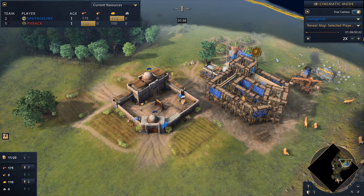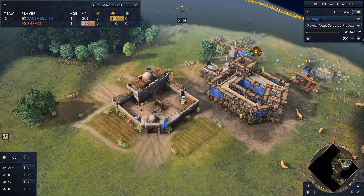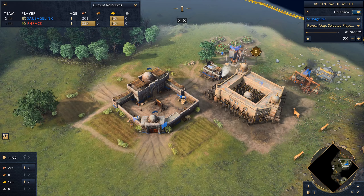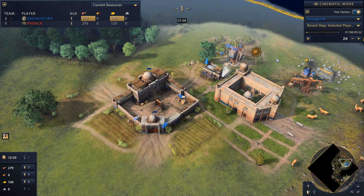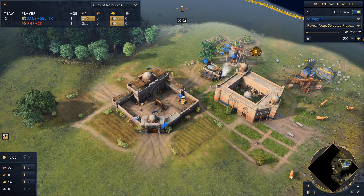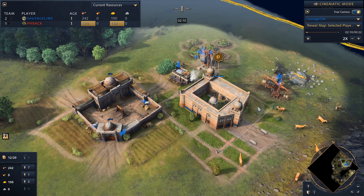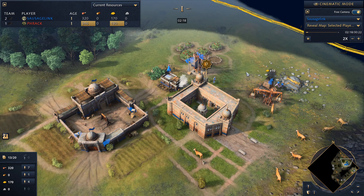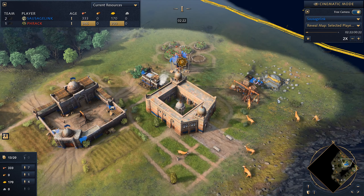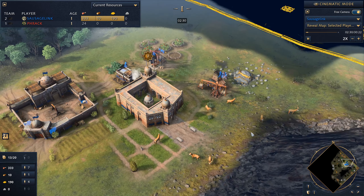You can just put your second Town Center right here and the deer are just so convenient — they're such a good food source. So I assume that's what my opponent's gonna go for. Me, I'm gonna delay my second Town Center just slightly, because I want to try getting out one or two Camel Archers from an Archery Range and see what damage I can do with them. I'm not really sure — this is my first time doing it. I'm not sure what I can afford or how fast the attack can come. We're gonna give it a try.